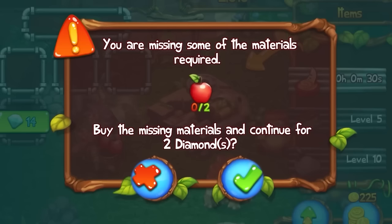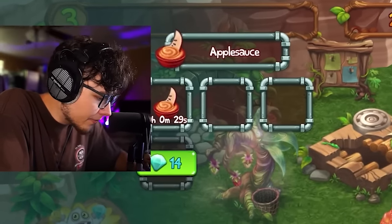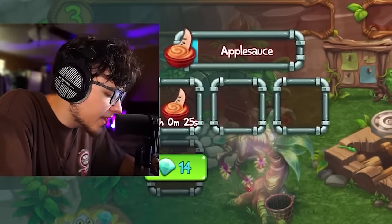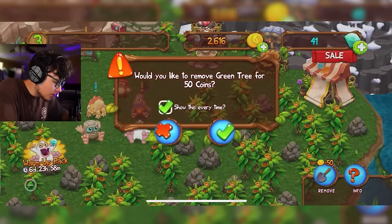There's something here — it says I'm missing some materials. If I collect these apples can I make something? This looks like a different form of food. I'm not sure what the point of that is yet. Let me move things around so they're not in the way of other monsters since it's probably going to get crowded.